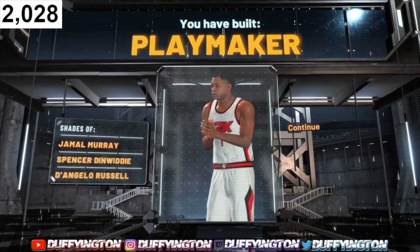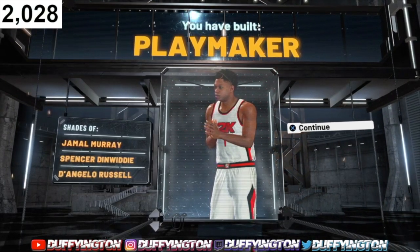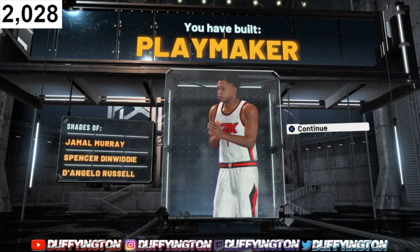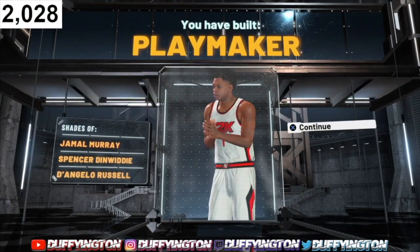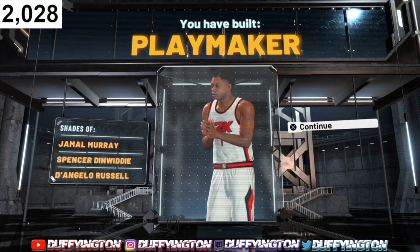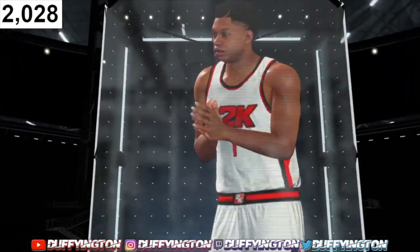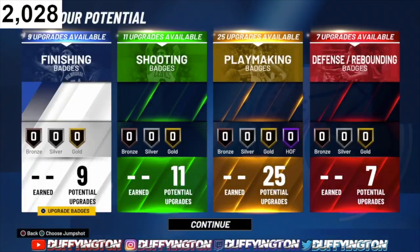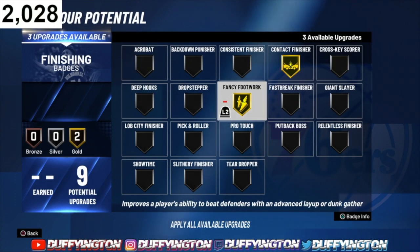I know it says 'playmaker' but this is a slashing playmaker. For some reason, after you go above six-six this year it won't give you the name 'slashing playmaker,' but it's still slashing playmaking. I've tried numerous times to get the slashing playmaker name at six-seven but it just won't let you. This is the closest we can get. Now let's look at the badges — I'm gonna rock with contact, fancy footwork.